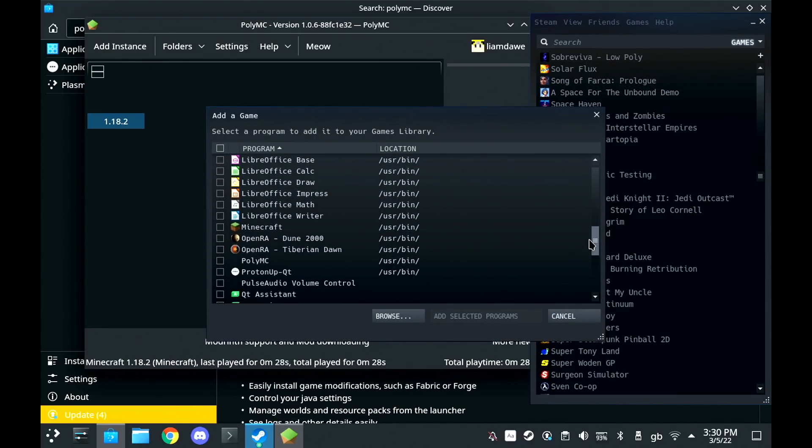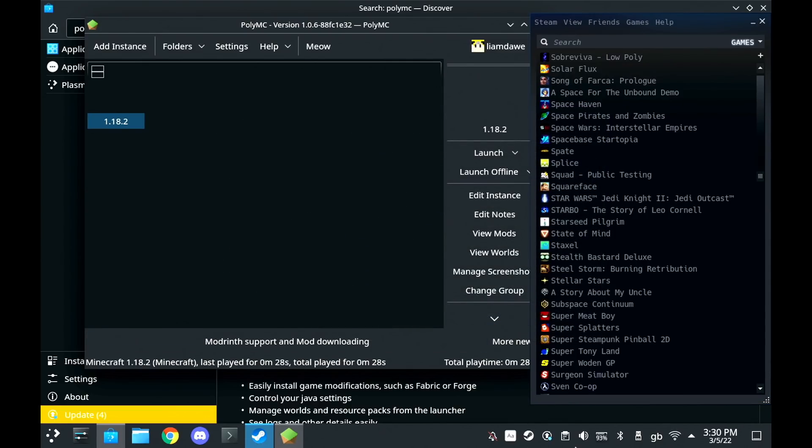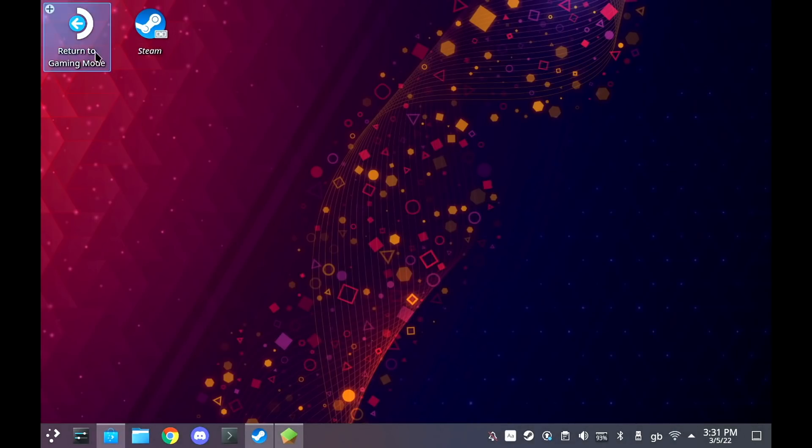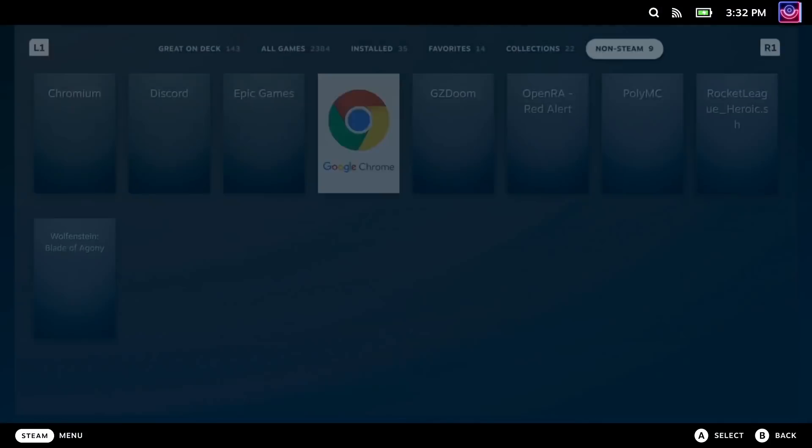Then just boot back into gaming mode so you've got the main Deck UI. Once you're there, you can find it anytime in your library — go along to the far right for the non-Steam section and PolyMC will be there.